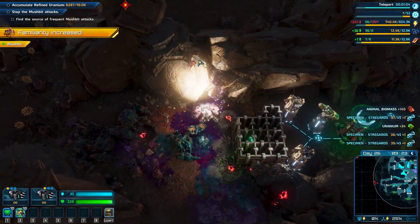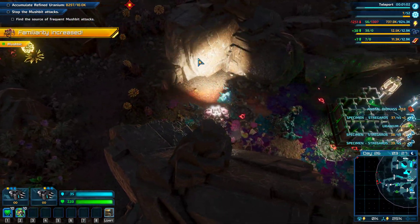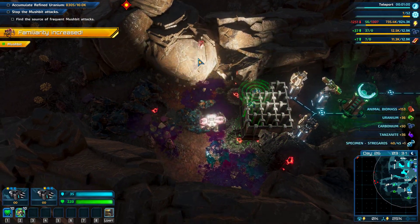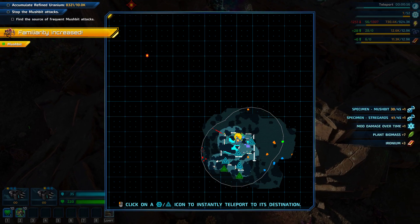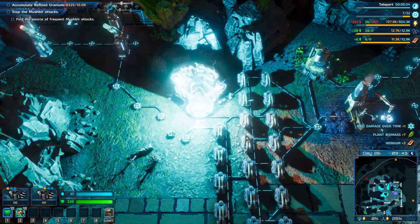Then we'll go round here and collect the spoils as well. Look at that - 140. 153 animal biomass. That was good! Love it. We've got another one there as well - they should just be little mush bits.